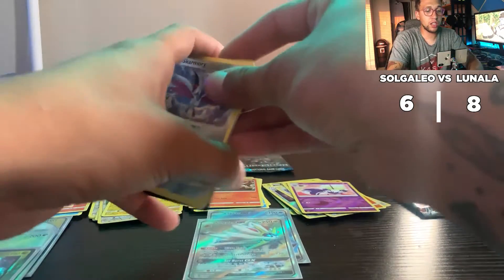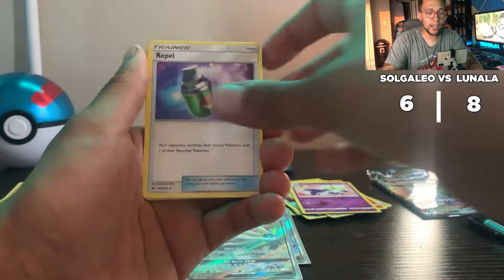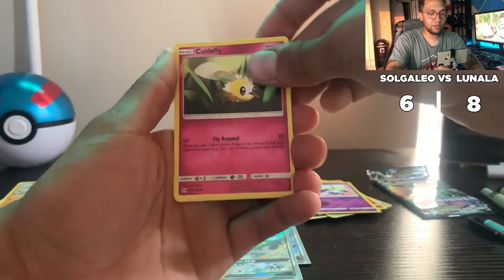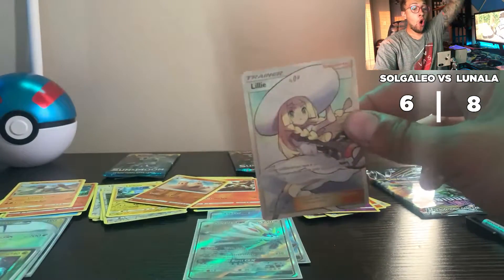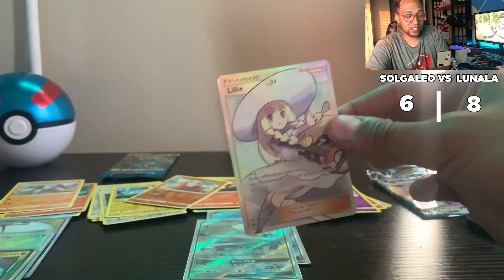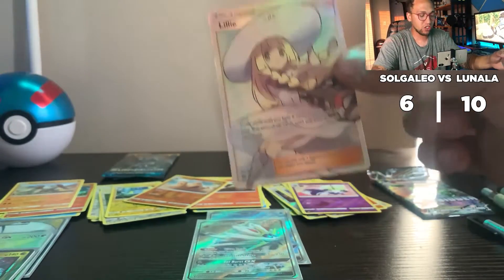Lunala is up for her second-to-last pack — let's see if she can just blow Solgaleo out of the water. This ETB has been on fire. All-seeing eye energy, Repel, Corsola, Professor's Letter, Skarmory, Morelull, Jangmo-o, Cutiefly, Dratini, Palossand, and a Comfey — wait, we got a Lillie Full Art, baby! That's the second-best card you could pull in the Sun and Moon pack — that's worth five points right there!